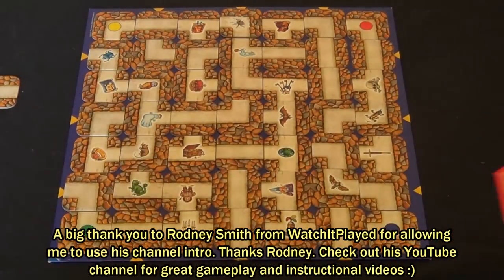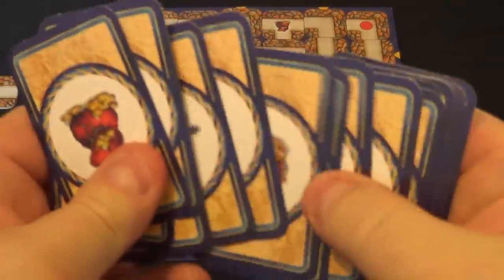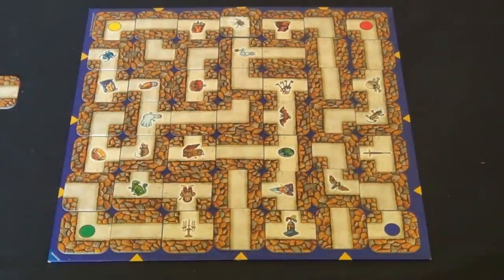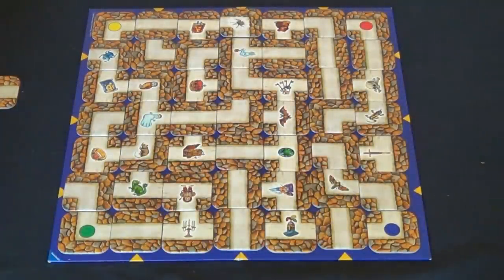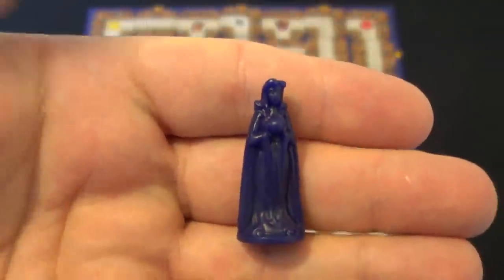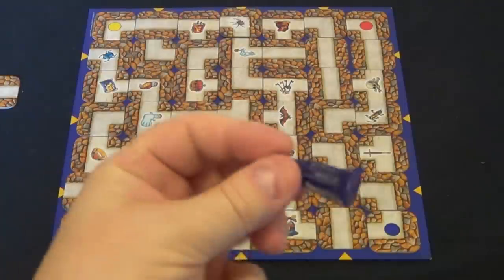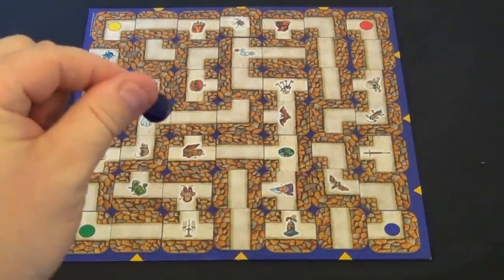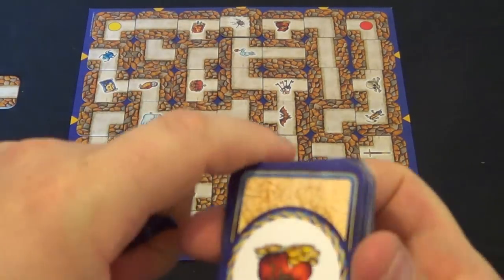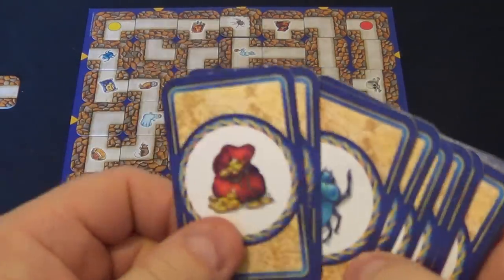In this game we are going to be finding these objects on these cards on this board. The idea of the game is for your player — they start on one of the outer regions and you need to get your player onto that particular icon, that particular picture, that is on the cards that you have.